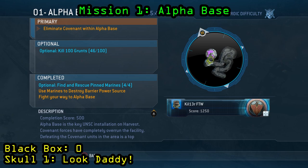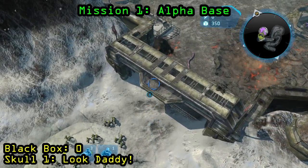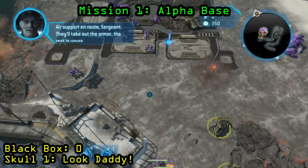You can see that I am on Heroic difficulty for this. You could do Legendary — I just decided to do Heroic to make it a little bit faster. I am right about to go back into Alpha Base, and the reason why I'm showing you this is because you can see the optional objective: kill 100 grunts. I have 46 of 100. That is important because you need to have at least 46 grunts killed before you reach the base on Heroic or Legendary. Otherwise, you cannot get the skull.